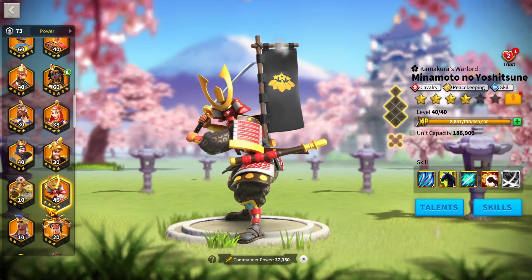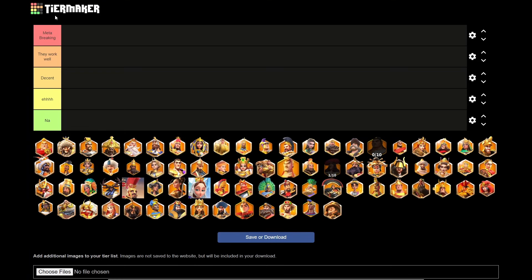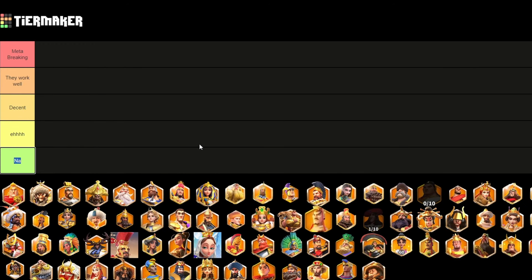With that out of the way, let's switch over to the tier list. We have a total of five tiers. The best tier is meta breaking — these commanders are just overpowered. The second best tier, they work well — these commanders are decent, maybe one thing isn't the best for Canyon but they're worthy of a Canyon lineup. Then you've got decent commanders — they work if you've got them and have no other options, and they'll trade pretty well. Then you've got the air tier — not amazing, not garbage, but you wouldn't want to use them unless it's a last option like a fifth march. And then there's the NAR tier — these commanders just don't use them; they're not good, not powerful, and pretty much useless.